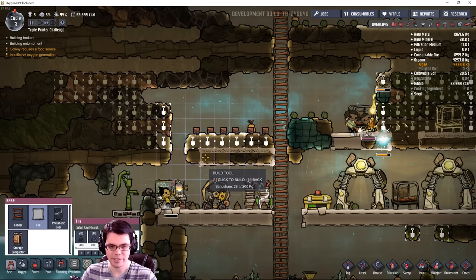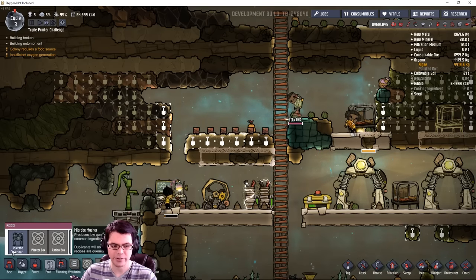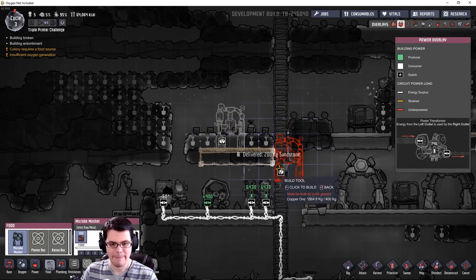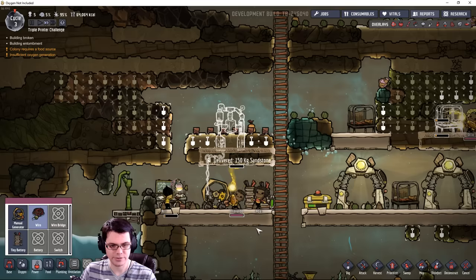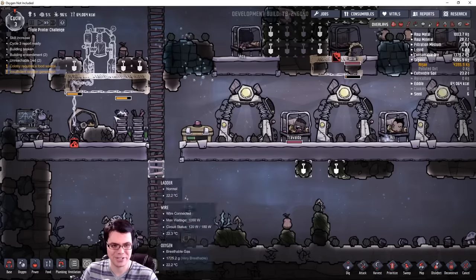I need to set up a food machine — the micro musher — that's going to go right in this area so it's close by the water, because that's something you always need. It's also close by the power so I don't have to run wires everywhere. I can preserve the amount of wires I have, which is why I'm just going to run this directly up rather than through the ladder — that requires less wiring.